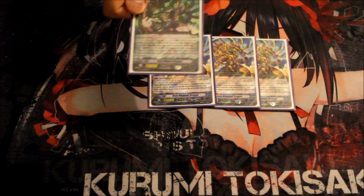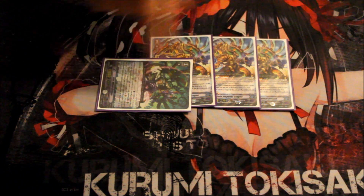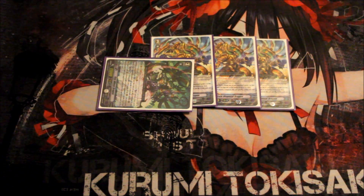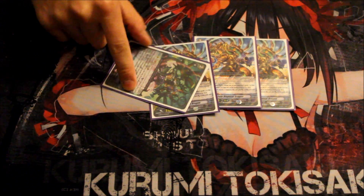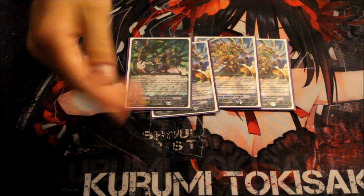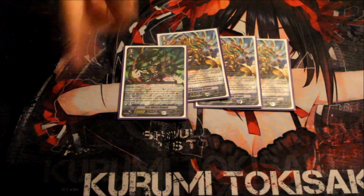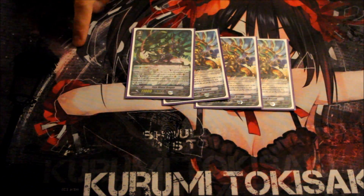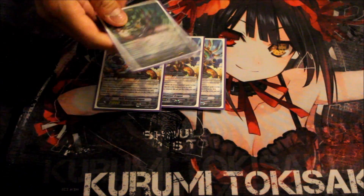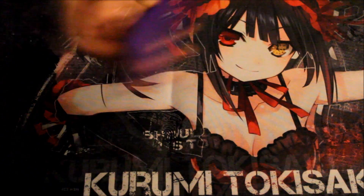I also run one Fate Wheel Dragon as a tech card. His Generation Break 1 skill: when he attacks, counterblast one and your opponent cannot guard with Grade 0 units — the silent tom skill. His secondary skill: when you ride him, counterblast one, soul blast one, and tuck one opponent's rear guard. It helped me remove my opponent's starter, and your own starter can search it out when needed.